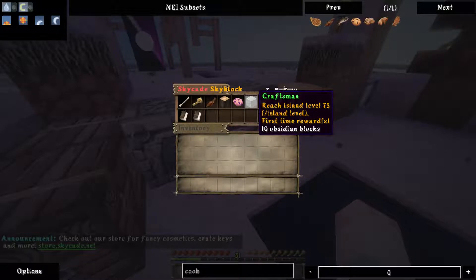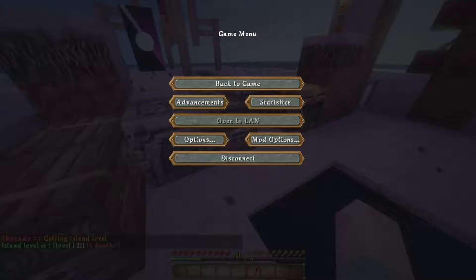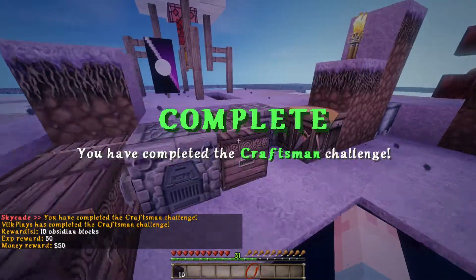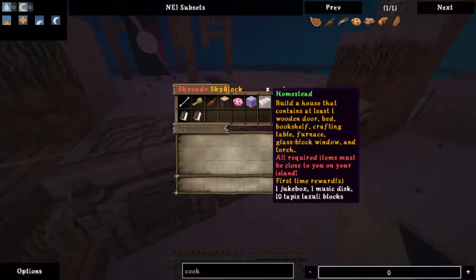Reach island level 75 — I think I have that. Yes! One death — I fell off the island at one point. Ten obsidian — I guess that would have been the way to go for our portal. Build a house that contains at least one wooden door, bed, bookshelf, crafting table, furnace, glass block window, and torch.